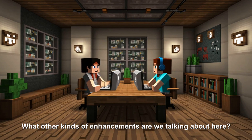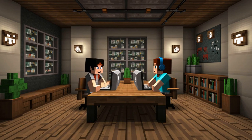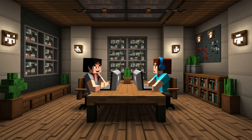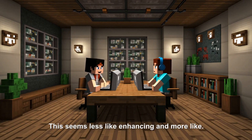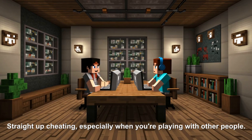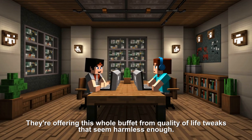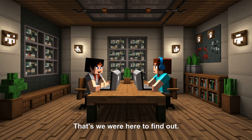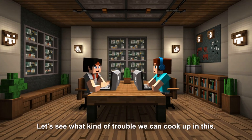There are movement hacks too — like Jesus, which lets you walk on water, and flight, which is pretty self-explanatory. No more painstakingly gathering resources to build a bridge to that floating island — just flap your virtual wings and go. It's like turning Minecraft into your own personal superhero simulator. But this seems less like enhancing and more like straight-up cheating, especially when playing with other people. Worst seems to enjoy dancing around that line, offering everything from quality-of-life tweaks to blatant exploits.